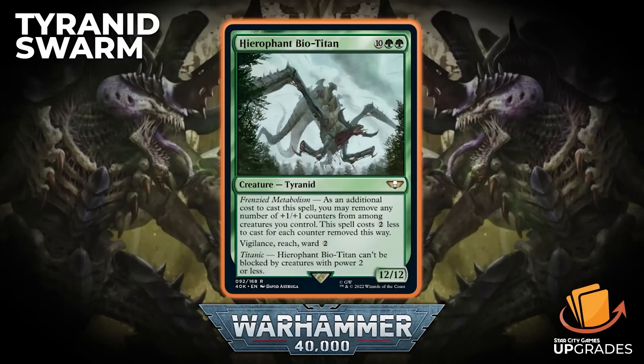The next card is Herophant Biotitan — a 12/12 Tyranid for ten generic green green. Frenzied Metabolism: as an additional cost to cast the spell, you may remove any number of +1/+1 counters from among creatures you control; this spell costs two less to cast for each counter removed. It has Vigilance, Reach, and Ward 2. And Titanic: Herophant Biotitan can't be blocked by creatures with power two or less. So you're trading in those counters you're making to get a big Vigilance Reach 12/12 that stomps over their big creatures.